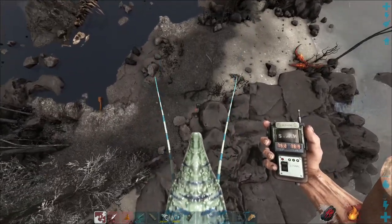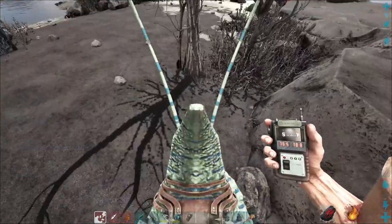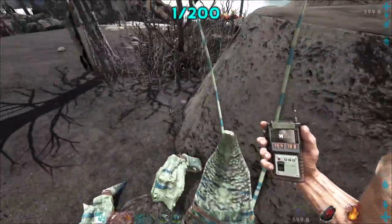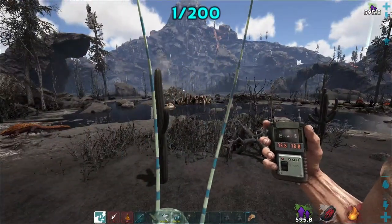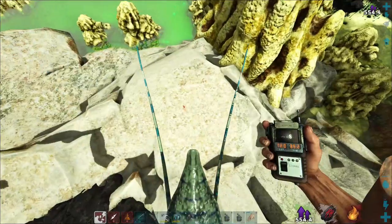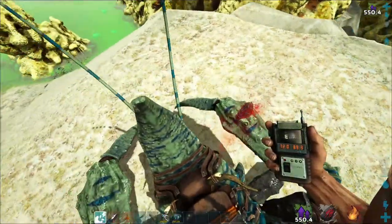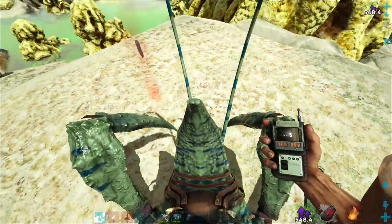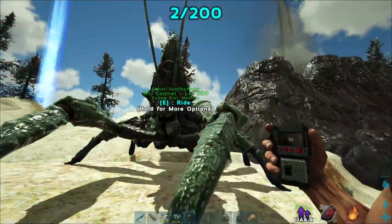I think I see my first one. There it is. Can I pick you up on the dino? Yep, I can get them on the dinos. Nice. Now on to the next one. Here's our next one. Did I get it? Do I got to hop off? There we go — there's the second one.